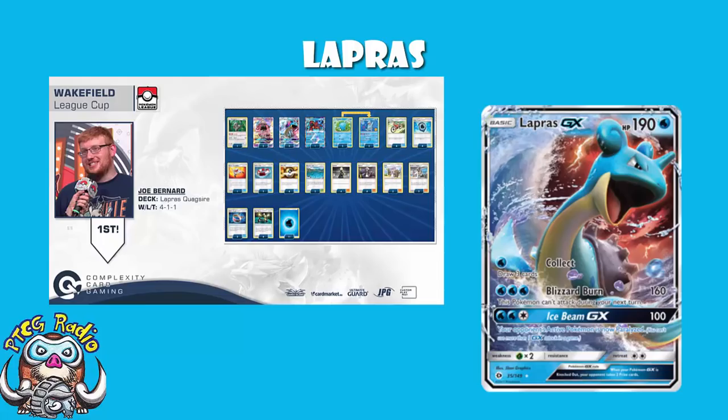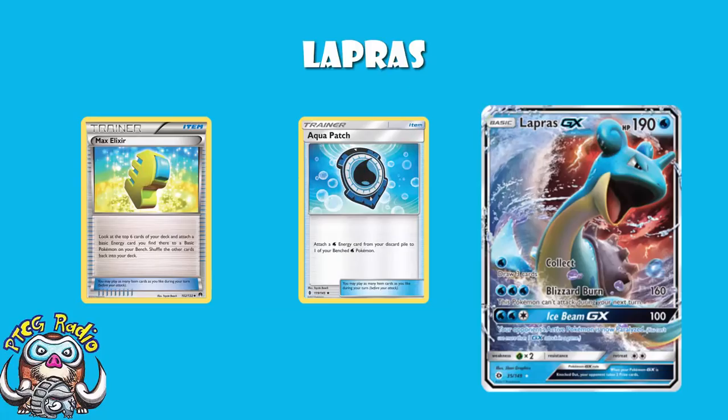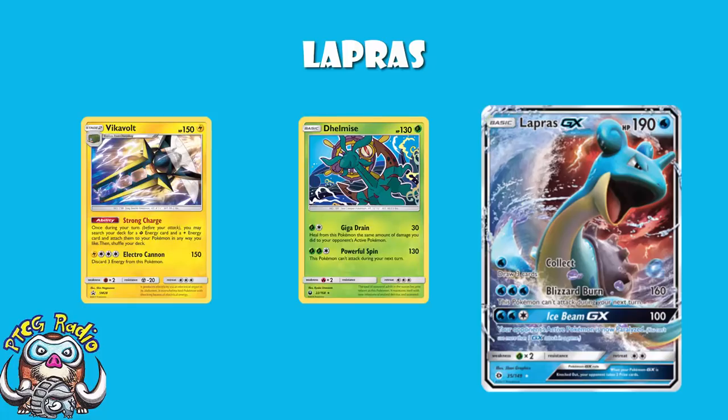The thing is, Lapras used to have Aquapatch, and between Aquapatch and Max Elixir you could make a really turbo Lapras list. Problem is, we still have Aquapatch but we've lost Max Elixir, and Lapras has lost a lot of the speed it once had. The good news is Dragon Majesty has just been released, and in Dragon Majesty we've had a couple of cards that redress the balance quite nicely. Starting off, we need to look at Lapras - Lapras is the main attacker, and there are a couple of things I really like about it. The weakness to grass is actually nice - Dalmise will hit it for weakness, but anyone not playing a Vyka Vault deck probably isn't playing any kind of grass Pokémon at the moment, so you're fine.